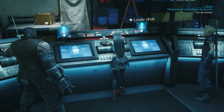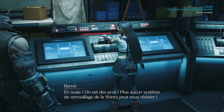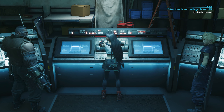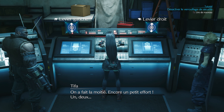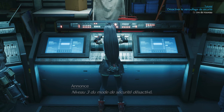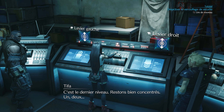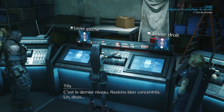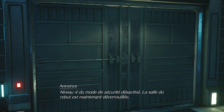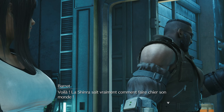Continuons comme ça. Les deux en haut. Un, deux. Niveau 2 du mode de sécurité désactivé. C'est pas hyper complexe comme système de verrouillage, faut juste être trois. Encore un petit effort. Bas, haut. Un, deux. Niveau 3 du mode de sécurité désactivé. Bravo, bien joué. On forme une équipe du tonnerre. C'est le dernier niveau. Cette fois c'est l'inverse. Un, deux. Niveau 4 du mode de sécurité désactivé. La salle du rebut est maintenant déverrouillée.